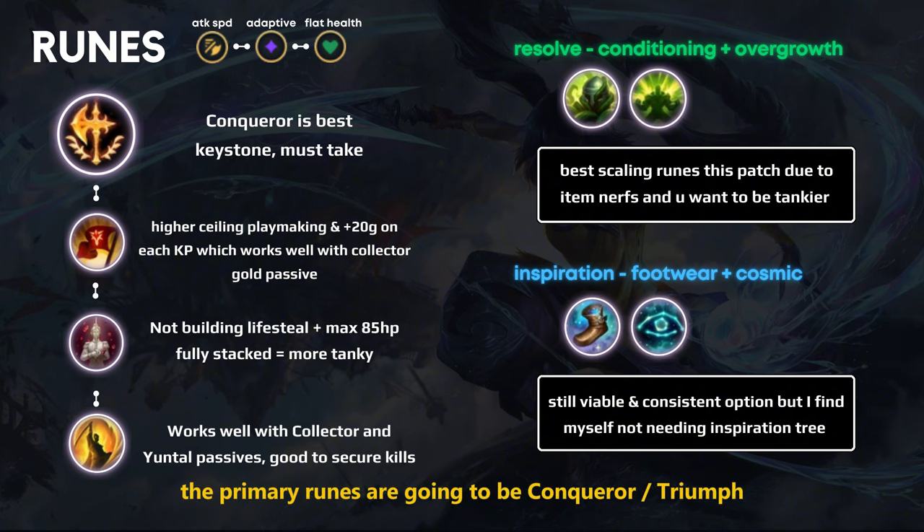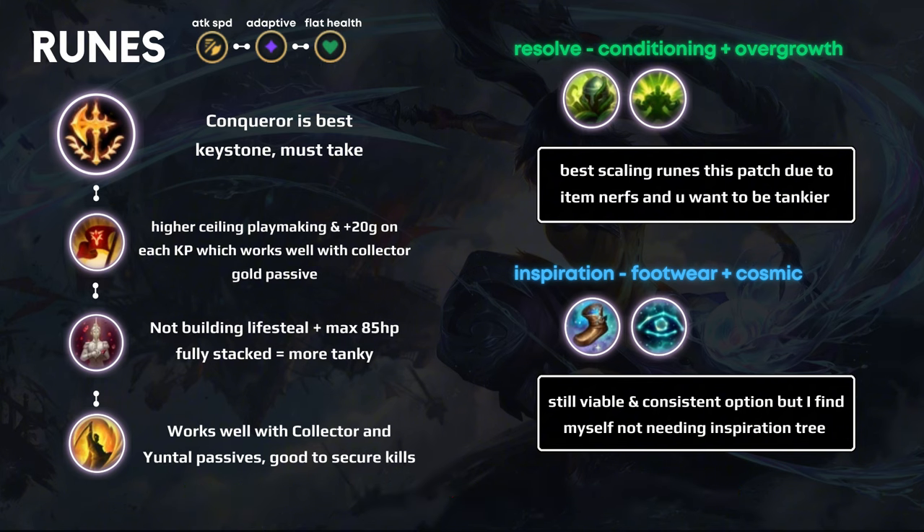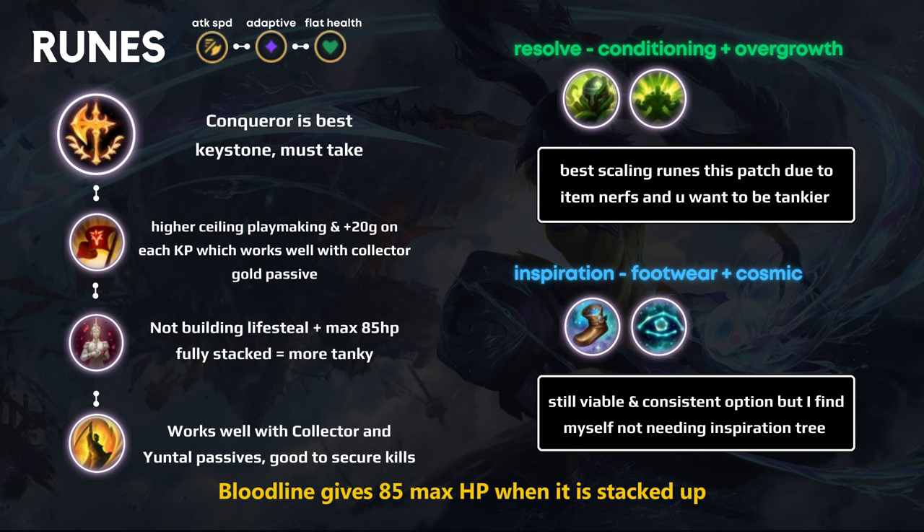The primary runes are going to be Conqueror, Triumph, Bloodline, and Coup de Grace. Bloodline gives 85 max HP when fully stacked, which makes us a bit tankier and synergizes well with our secondary runes — Conditioning and Overgrowth — which are the best scaling runes on Neela this patch.